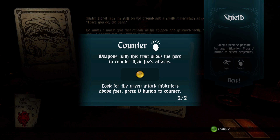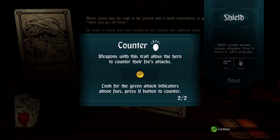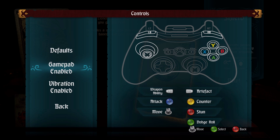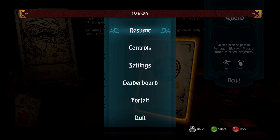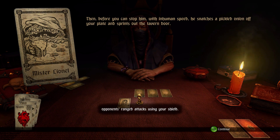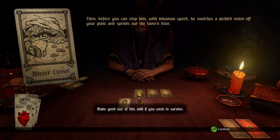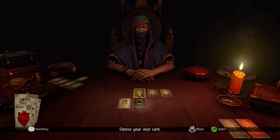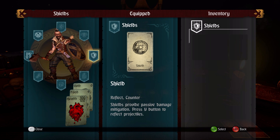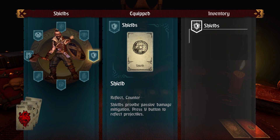Weapons with this trait allow the hero to counter their foe's attacks. From what I've seen in the options, it controls a little bit like Batman Arkham — attack on X, counter on Y, stun on B, and dodge roll on A. That's another thing that intrigues me about it. The narrator says: 'You can now reflect your opponent's ranged attacks using your shield — make good use of this skill if you wish to survive.' I plan to! Let's go ahead and move to the next card. My shield is now in my inventory — reflect and counter. Pretty nice.